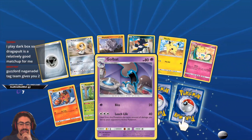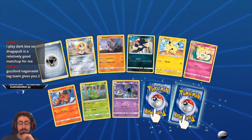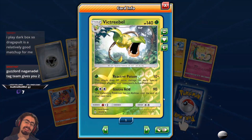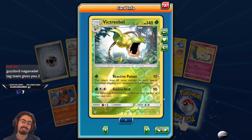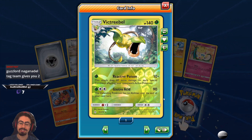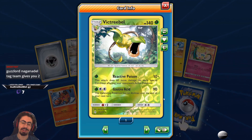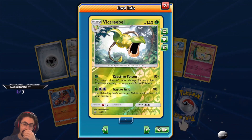Golbat, the evolved Metapod — we've got another two hidden cards, these packs have been really good! Victory Bell — that is such a cool card, I like this Pokemon so much! Reactive Poison: this attack does 60 more damage for each special condition affecting your opponent's active Pokemon. And Gastro Acid: the defending Pokemon has no abilities until the end of your next turn. Yeah, that Reactive Poison — you can have a lot of fun with that!